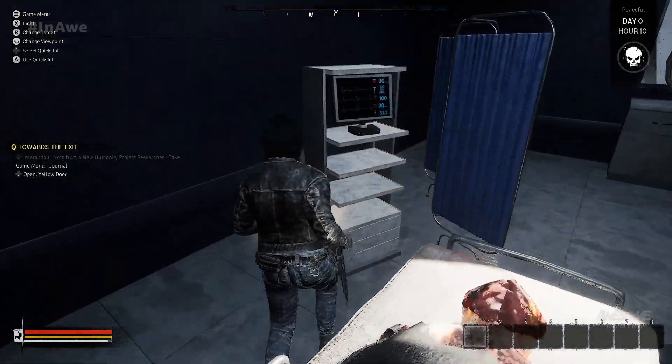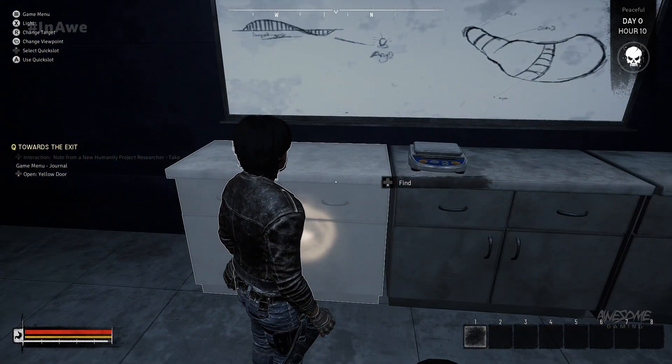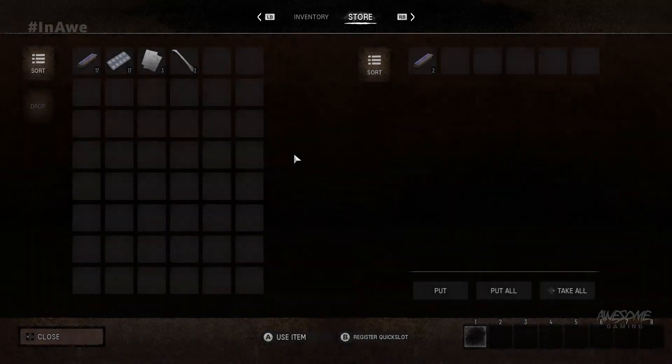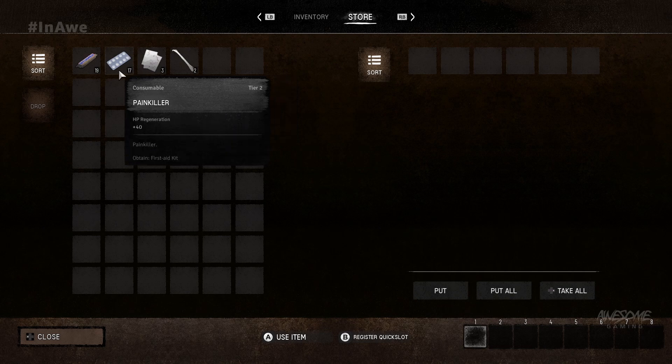Is there anything here? It's kind of a whitish gray that it highlights items. Those are painkillers, by the way — and an energy bar.